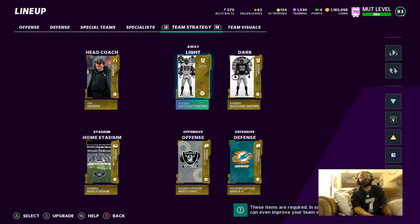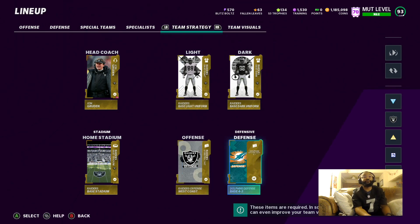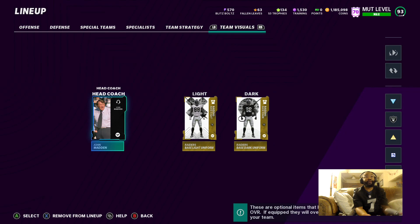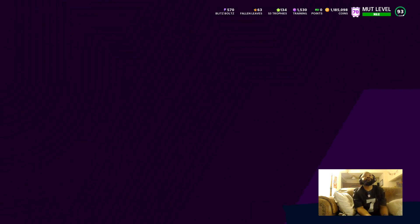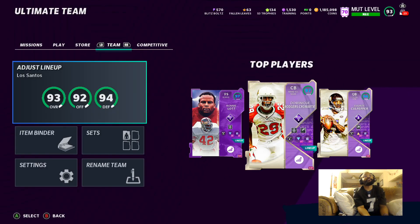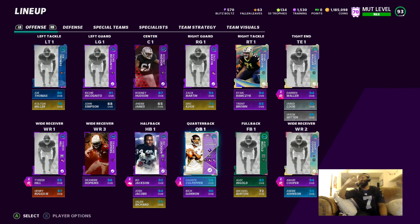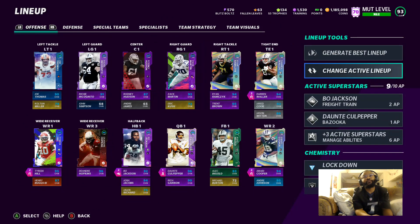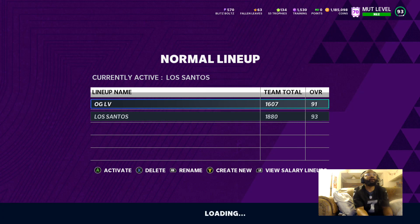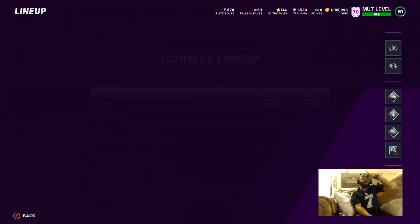These are the base uniforms — hopefully they get the color rush or some throwback unis in the game. I run Oakland offense and Miami defense. I got John Madden as a visual coach — don't use John Madden this year because it's just not worth it, I just like him because he was the guy back in the day for the Raiders. So that's the team I normally use when I'm playing online or weekend league or House Rules.